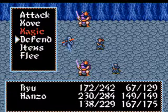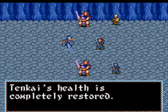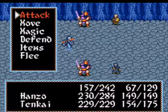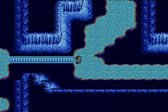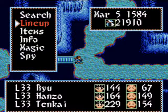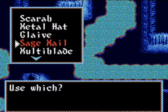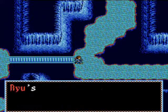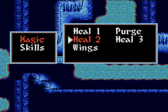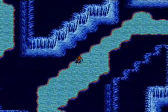I better use Heal 2 on Tenkai, just to be safe. That got me about 2,470 experience points. On average that's about 820 per monster — better than the Giant Crown we were trying to deal with just a second ago. I better use Body Healer on Ryu. How's Hanzo holding up? I better cast Heal Spell on him. Don't try to follow the logic, folks — just handle it.